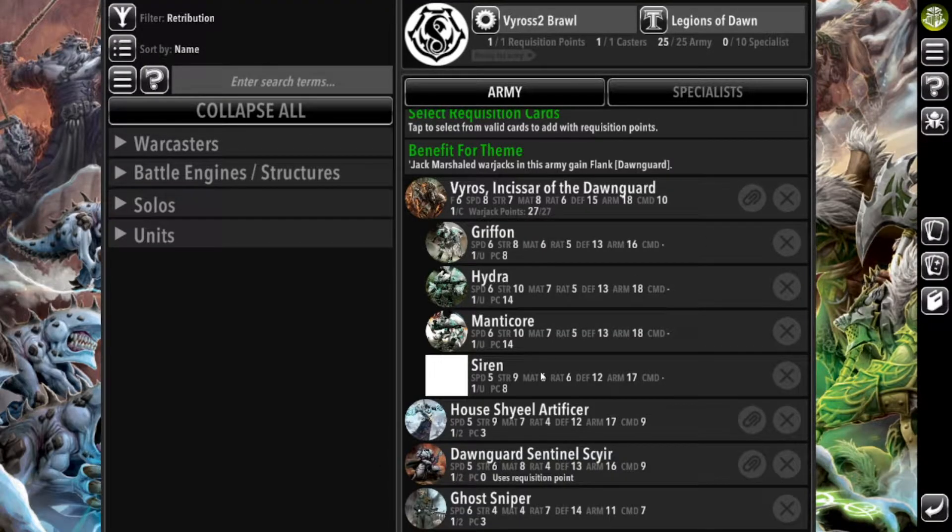I decided to bring Vyros 2 for this battle report. Before I get too far into the list building, I want to point out something I noticed while editing: this list really doesn't need to be a Legions of Dawn list. It would be better in almost every way if I had put it in Forges of War instead. That was an oversight on my part — I started building thinking Legions of Dawn, and then my mindset shifted somewhere along the lines.